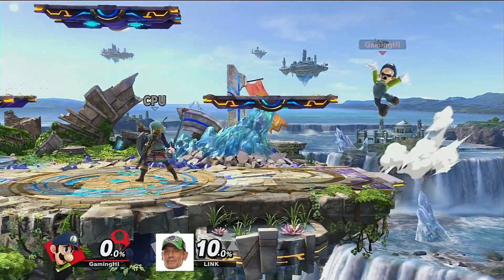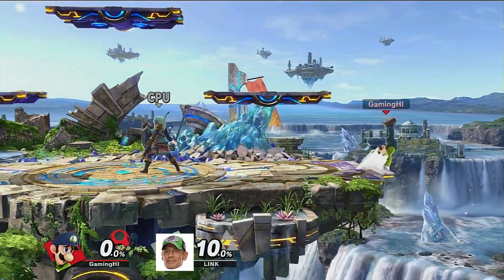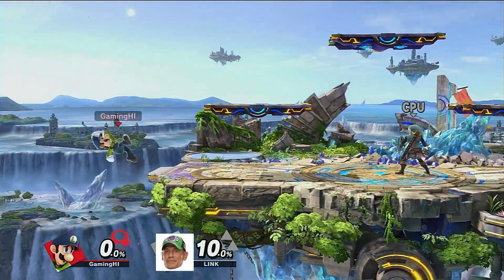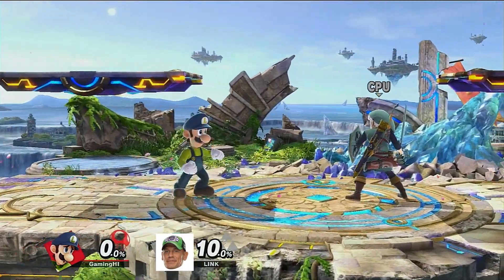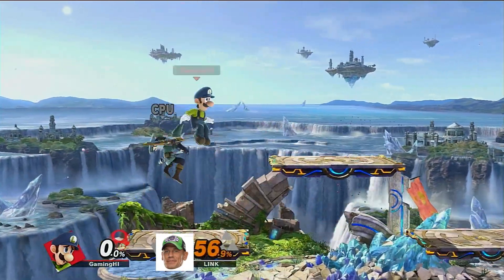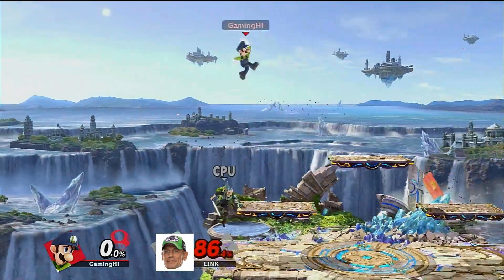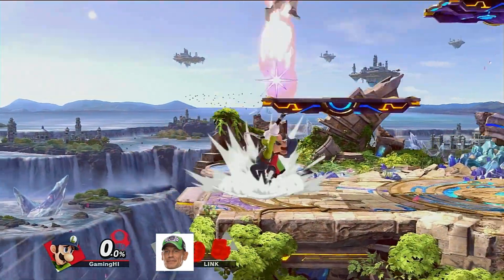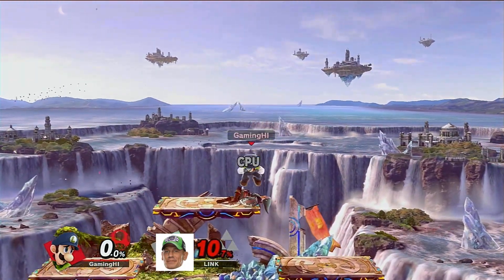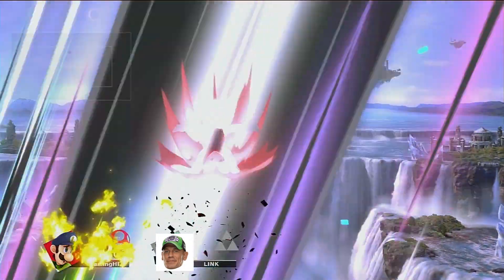Now you're going to want to quickly do this — you're going to want to grab the ledge without touching the stage. Next what you're going to want to do is get an up throw combo and get a sick combo off of it. That's a sick combo.